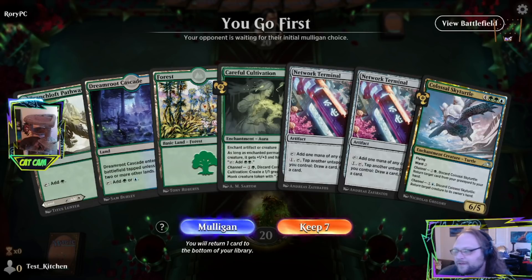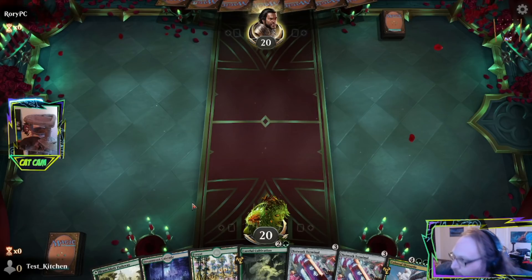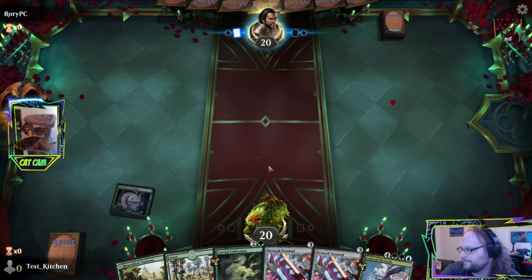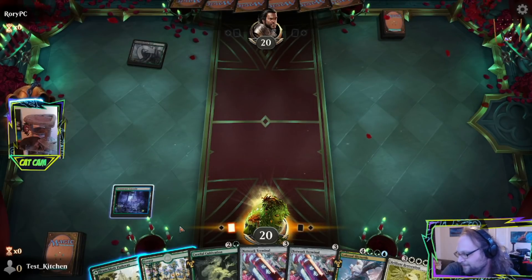He's such a cute kitty. Oh my goodness — okay, we're playing Magic. Oh my god, we go first! And we can Cultivation. Same start we had last time. We're a little down on white sources, which I don't love, but we do have Network Terminal and no white cards in our hand, so maybe it'll work out. They go with Tapped Necroblossom Snarl. We haven't played against Golgari tonight. Let's see what that's about.